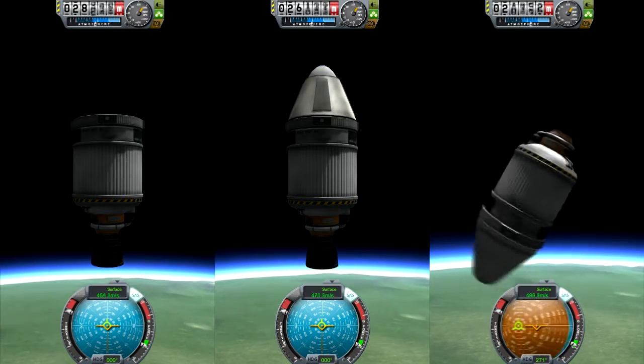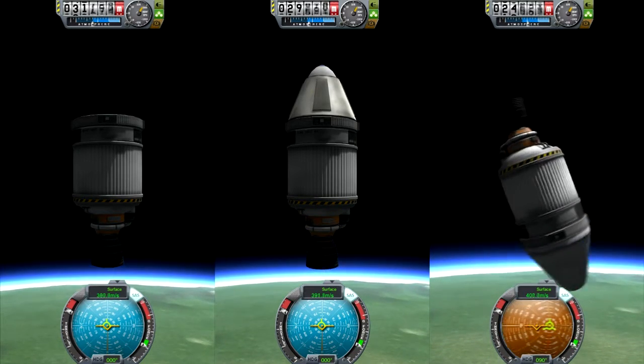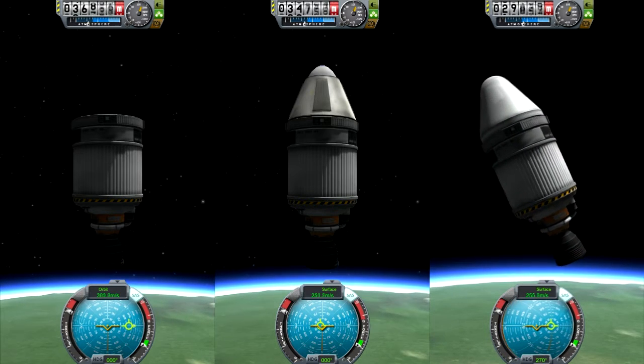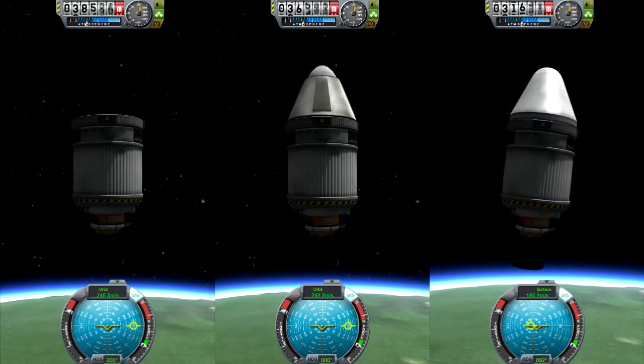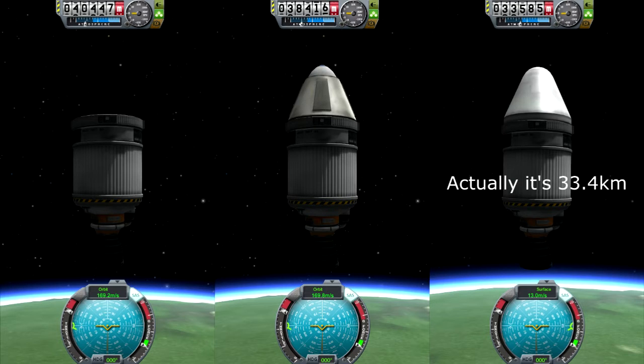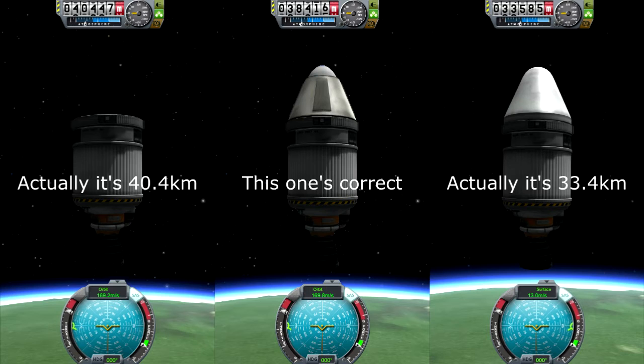The results were surprising for me, and maybe they are for you. The first interesting thing is that the right rocket with the MK7 nose cone spins after flame out. I don't know why, but it gets back on track. Here we have it: 33.4 kilometers for the MK7, 38.4 kilometers for the rocket with the Rockamax adapter, and 44.4 kilometers for the rocket with no nose cone.